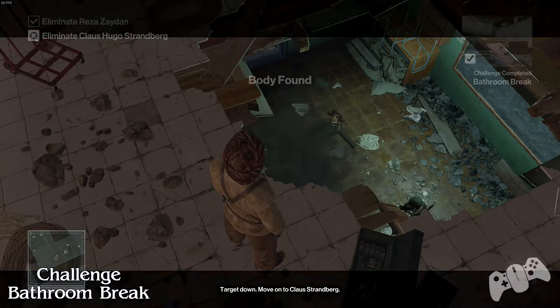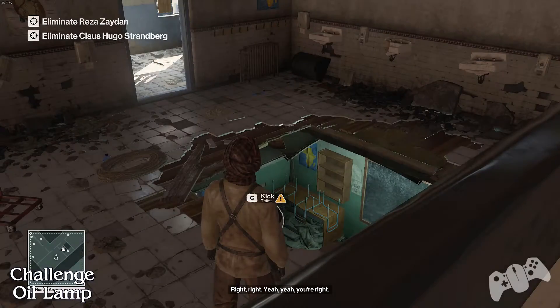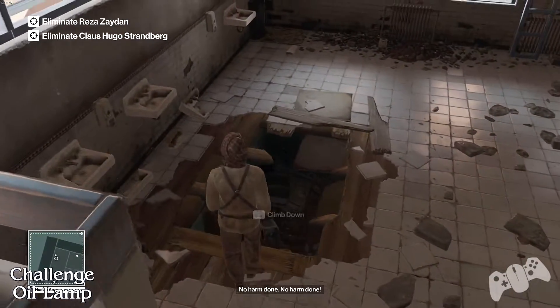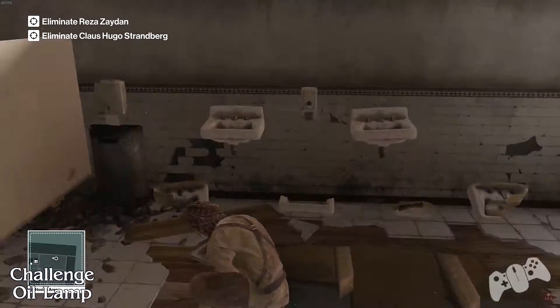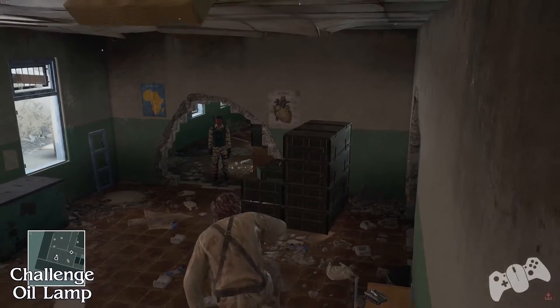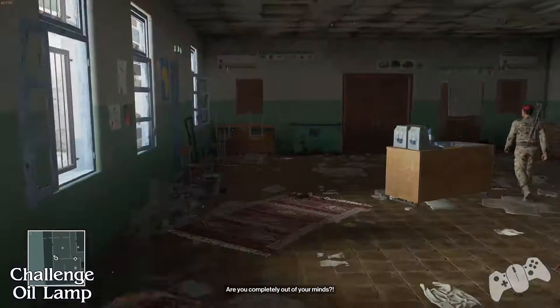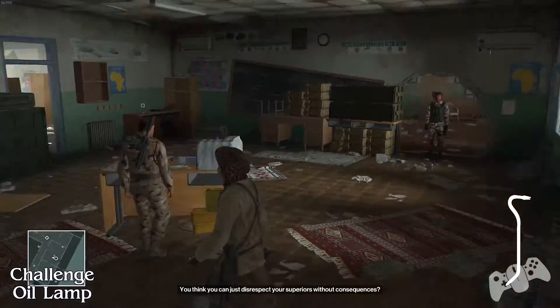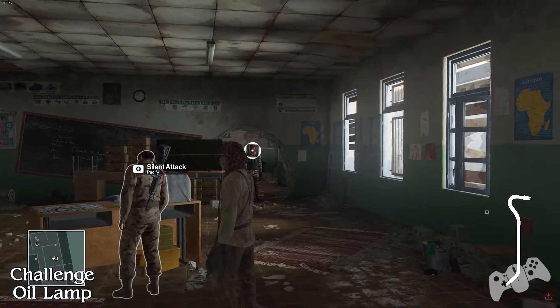It's a good idea not to overwrite your previous manual saves just in case you need to backtrack for any reason, until you start a new playthrough of course. As soon as you get the toilet on the General, you will get the Bathroom Break challenge. It gave like maybe one second to actually see it after the cutscene, but yeah, we got it.